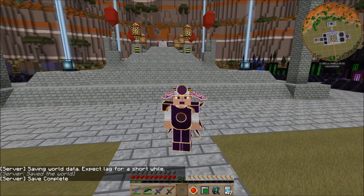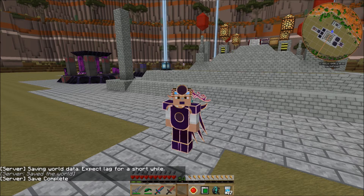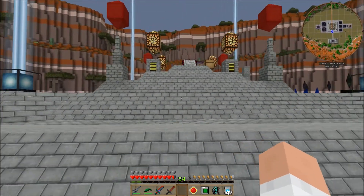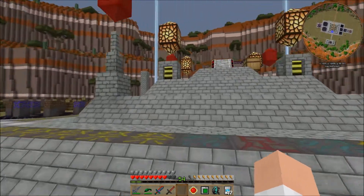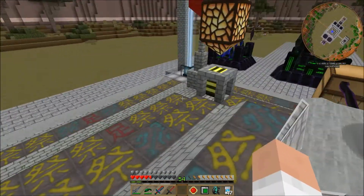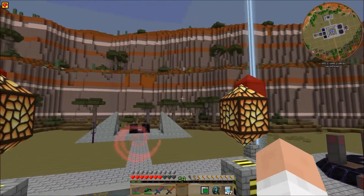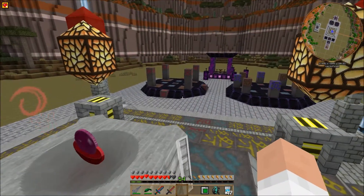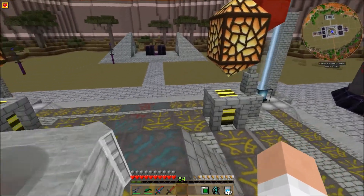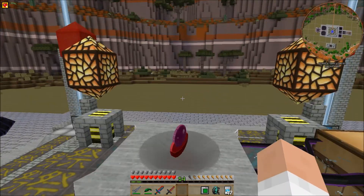Hey folks, Lancer here and you're watching episode 31 in my Horizons playthrough. This pack's available on the Feed the Beast launcher and also on the Curse launcher. I recommend the Curse launcher because it actually downloads the version of Java that the pack requires, so it doesn't matter what version of Java you have installed — it will go ahead and download the appropriate Java file for you.